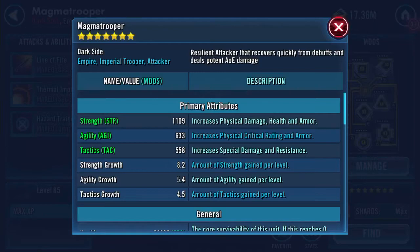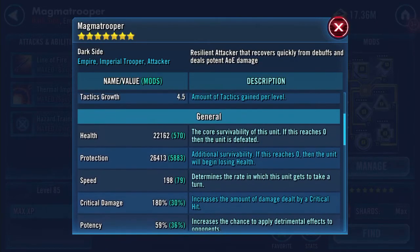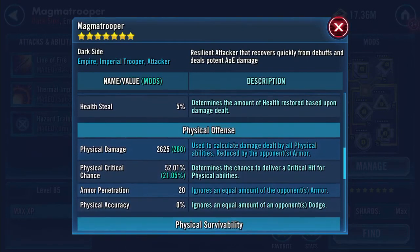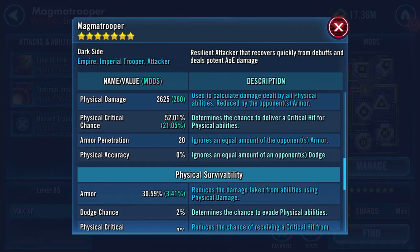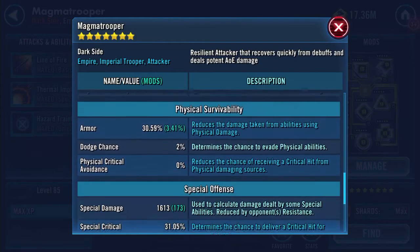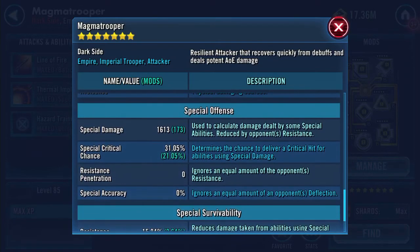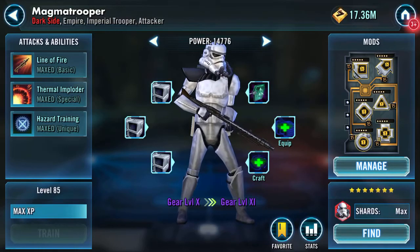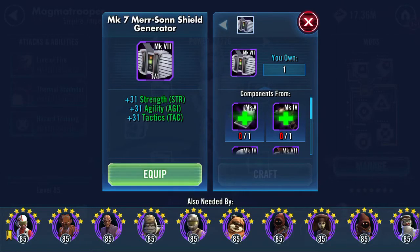I'm going to do those. Stats wise: 22K health, 26K protection, so that's about 48.5K health and protection combined. 198 on his speed - not sure, he might be too fast. I might want to buff him in other areas. Physical critical chance is 52%, potency is 59%.